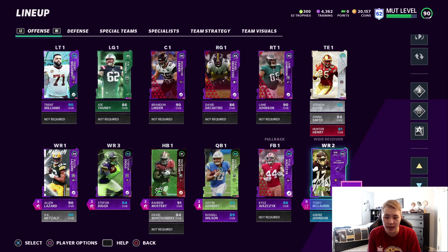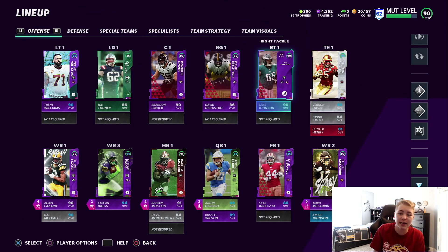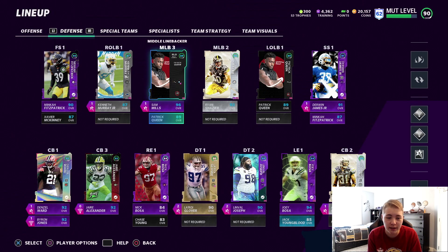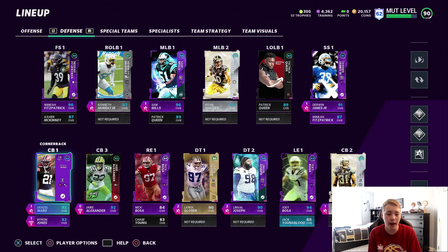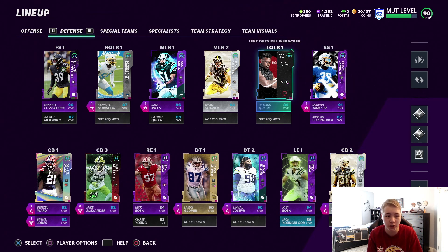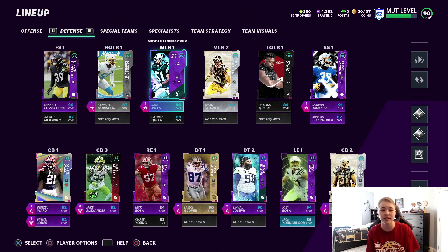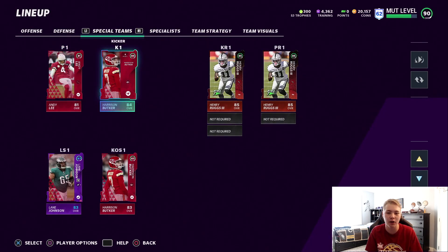Tight ends are Vernon Davis, Johnny Smith, and Hefter Henry. Offensive line is Lane Johnson, David Caftro, Brandon Linder, Joe Fooney, and Trent Williams. Defensively, we got the Bosa brothers as pass rushers, defensive tackles are La'Roi Glover and Linval Joseph, corners are Denzel, Byron Jones, Jaire Alexander, and Antonio Camardi. Safeties are Derwin James, Minka Fitzpatrick, and Xavier McKinney. Linebacking core is Kenneth Murray, Samuels, Ryan Shazier, and Patrick Queen. Special teams: Andy Lee, Harrison Butker, and Henry Ruggs the Third as our returner.